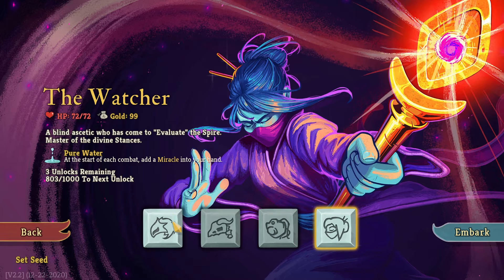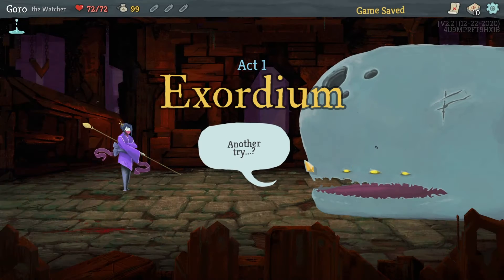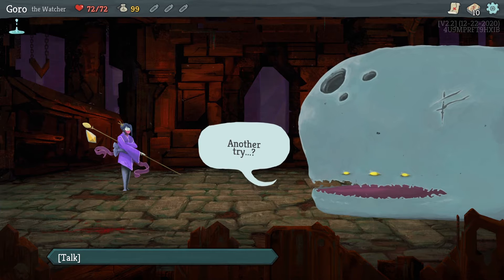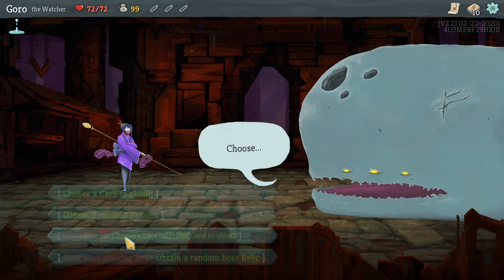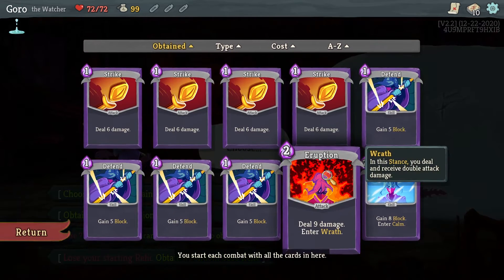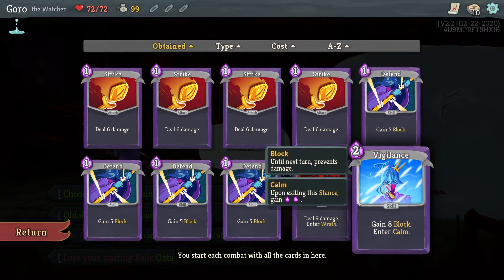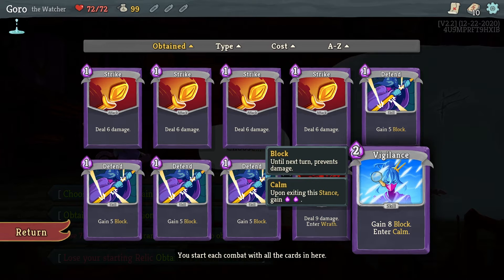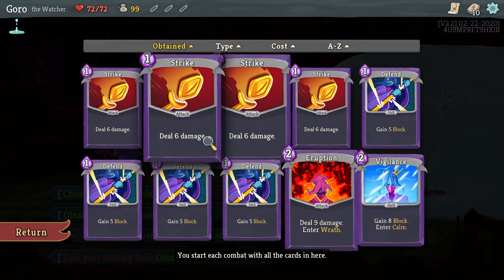We're going to go ahead and play the Watcher. I've found the Watcher is a more timing-based character because there are these things called stances. There's Wrath and Calm. When you're in Wrath you deal and receive twice the damage, but when you're in Calm the only buff it gives you is when you exit Calm you gain two energy.